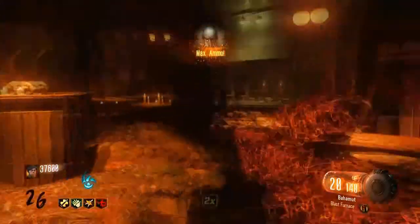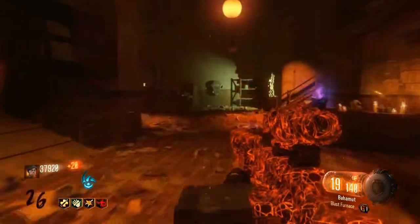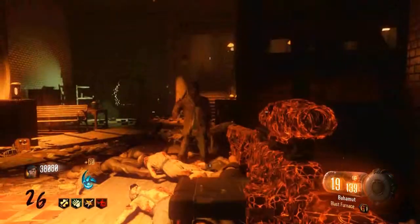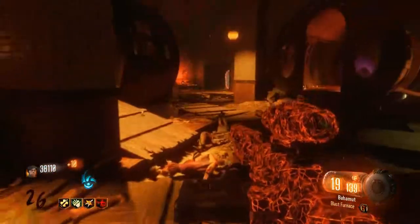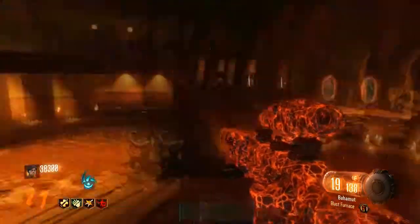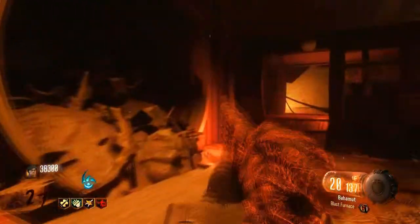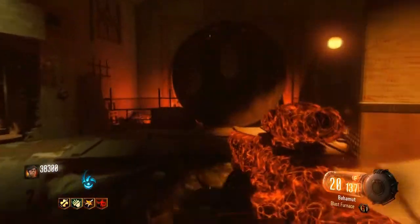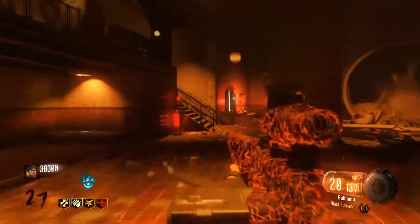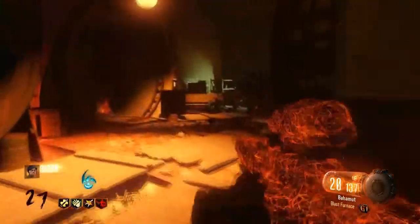We've got a Max Ammo — nice. Half of them are burning now. He's just gone for a walk about in the fire. This perk — Widow's Wine — every time you get hit it pushes them off you with like a spider web, or kills them, I'm not entirely sure. But it hurts you as much as a hit would. If you were to get four hits...